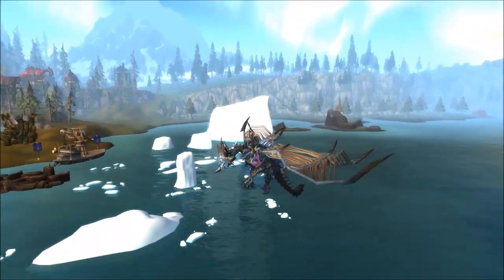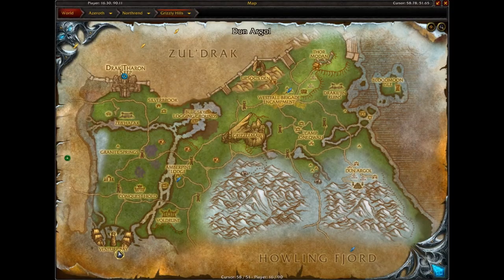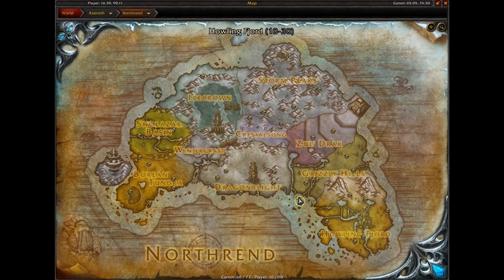Hey everyone, it's Sean here, your guide to Warcraft. Today I'm going to be doing a quick walkthrough on how to obtain Glimmer. This is the new secret Murloc battle pet that was just found in the Shadowlands pre-patch.